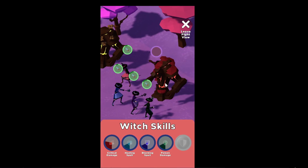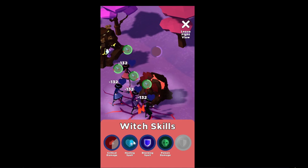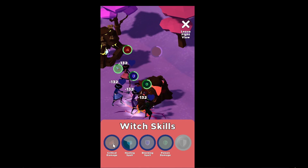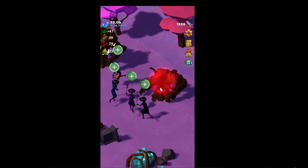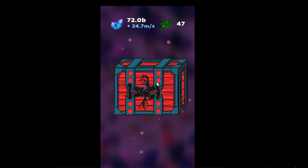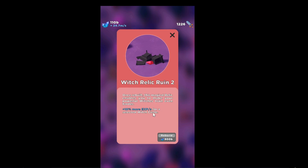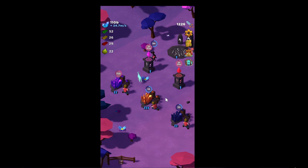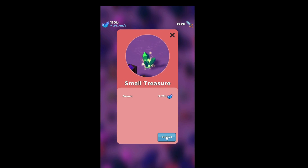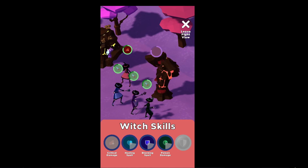I can grind through this a few times and get the money. That one did 2000 — that's insane critical damage! That's the better witch, and we win. Let's try this third chest — hey, we got lucky: 900 billion! This is another witch booster, 10 more XP, 180. Let's kill this guy.